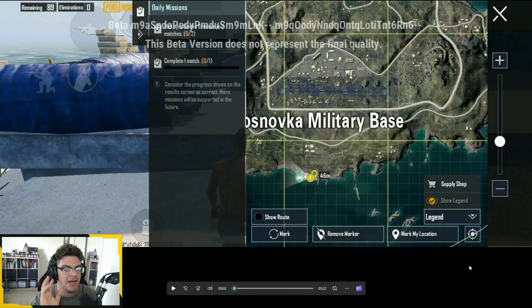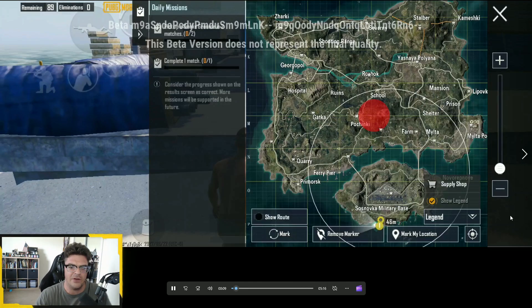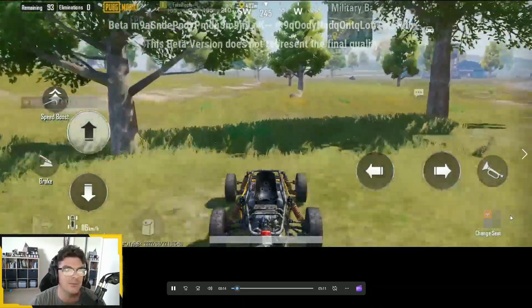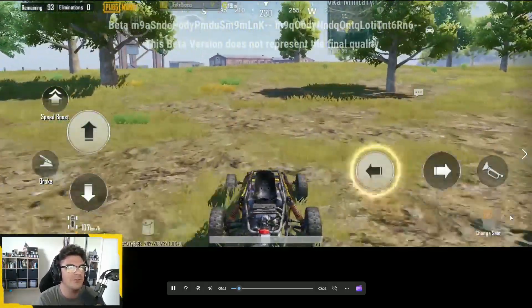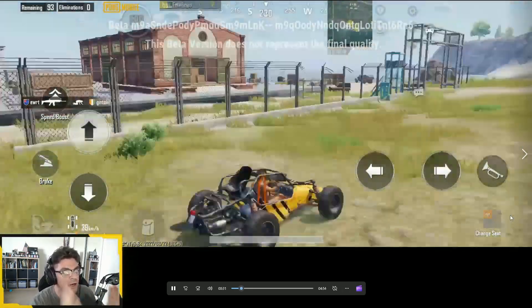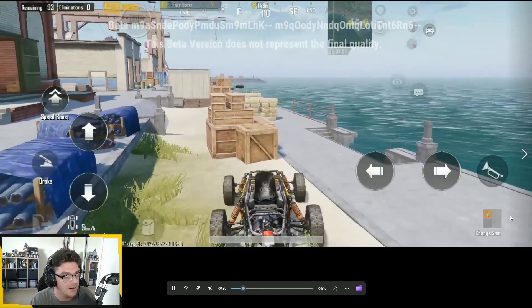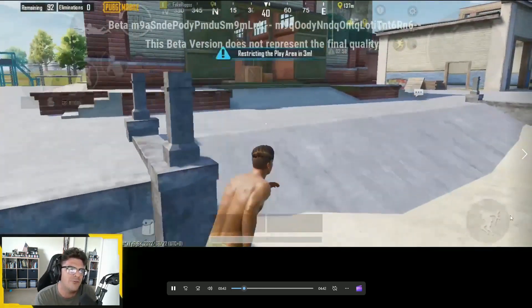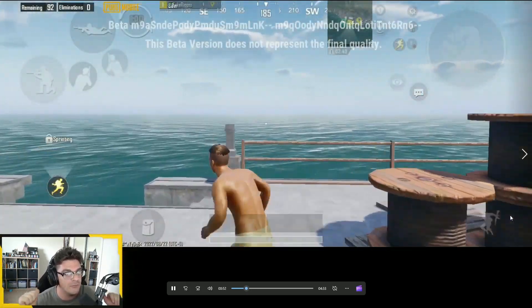Starting off here in military - this used to just be a big long beach right here, but it's now a brand new location. Pulling up on the map to show you exactly where it is - it looks similar to the docks. You can see it right there, south of military base. We're going to drive there in the buggy. Here it is - it's kind of like a naval dock. We have some new buildings, boats, different crates, and tons of loot.